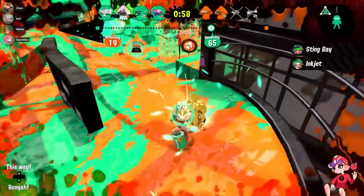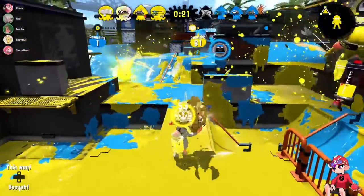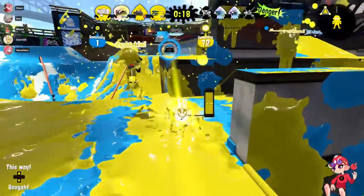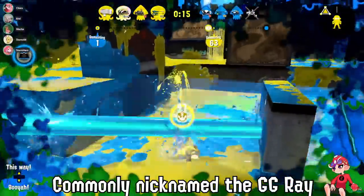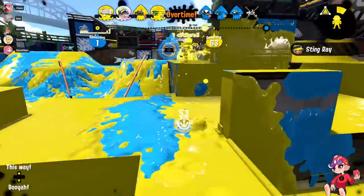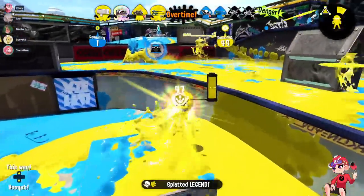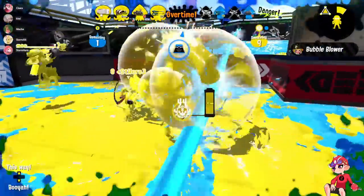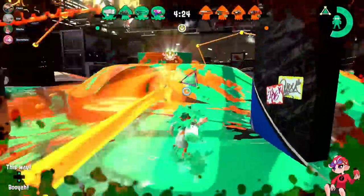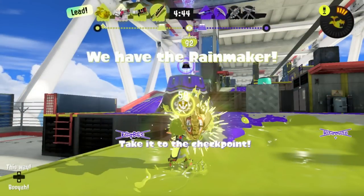There are two indirect changes that I think will affect this mode a lot. The first is that Stingray is no longer in the game. In Splatoon 2, especially at top level, teams would play around whether the enemy Squid Jet has Stingray ready, because it will straight up kill the Rainmaker since it's aimable across the stage. So much of playing around good Rainmaker pushes and defense revolved around that special, and with it gone you can implement so much more strategy without worrying about the death laser.